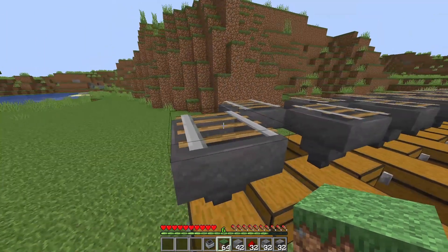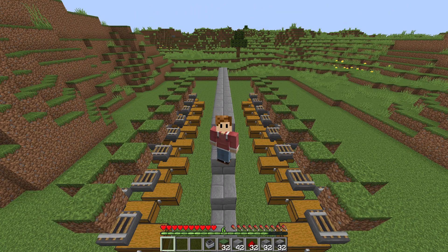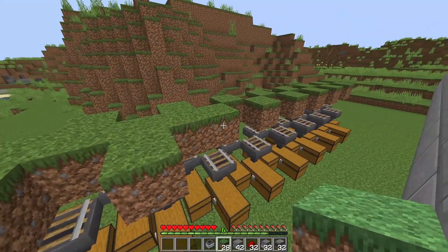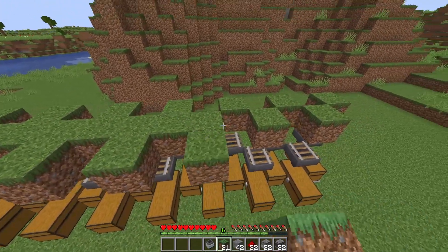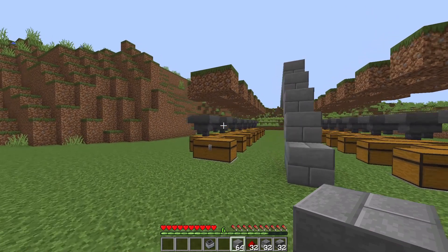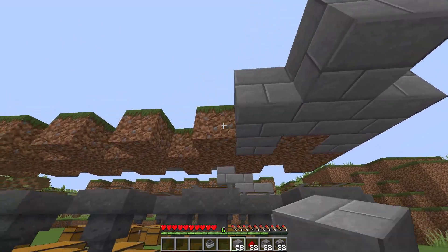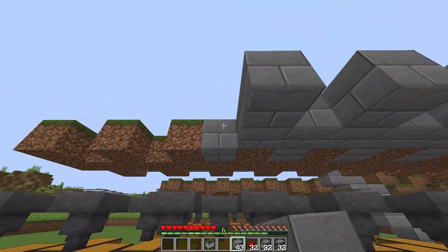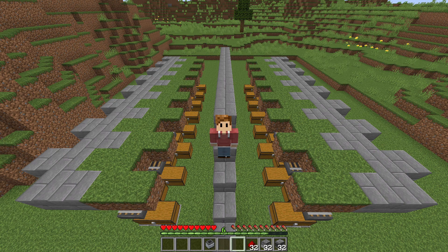Now place a block on the grass block right there and keep it going on every single rail all the way to the other side. Come up on the platform and place one block on each grass block, all the way around towards the center. Do the same thing on the other side. Now we are going to place some solid blocks — I'm going to go with brick — so go out two blocks from each grass block, on this side and on the right side.